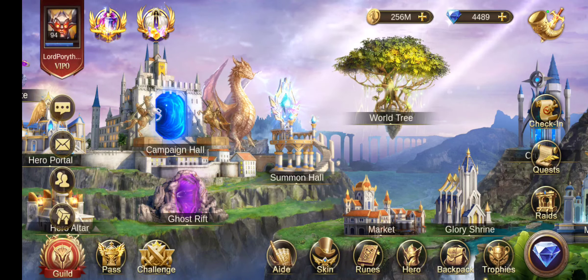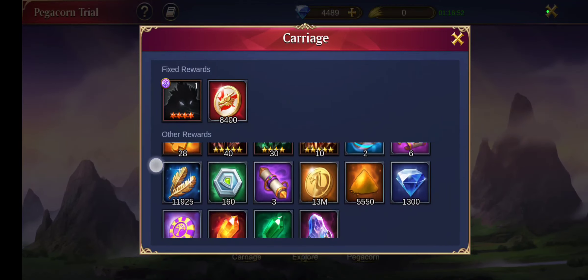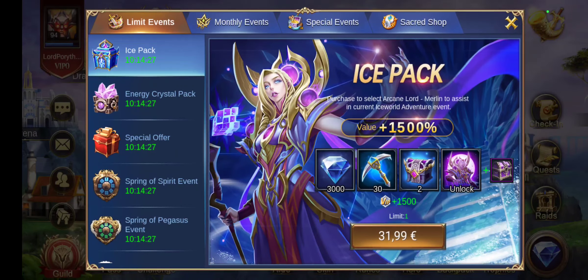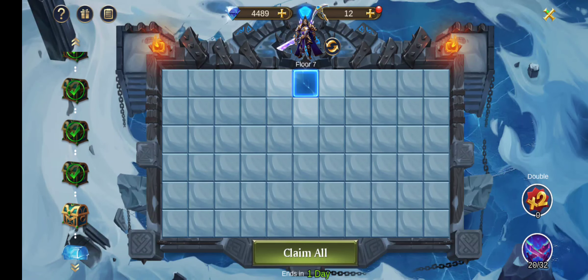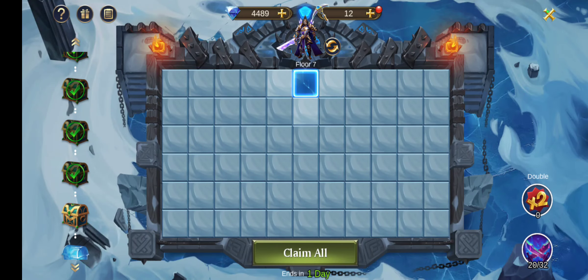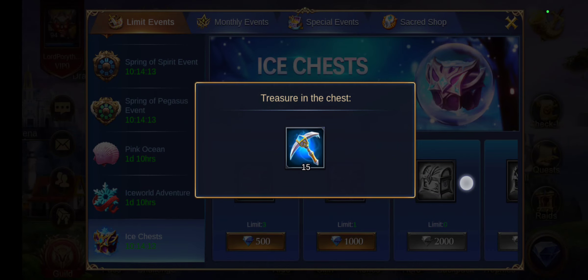I will soon get a few diamonds from the Pegacon Trial — I have 1,300 at the moment. As for the Ice World Adventure, I didn't manage to clear the floor six reward, so I bought another Chest D1 for 2,000 diamonds, giving me 15 ISX.